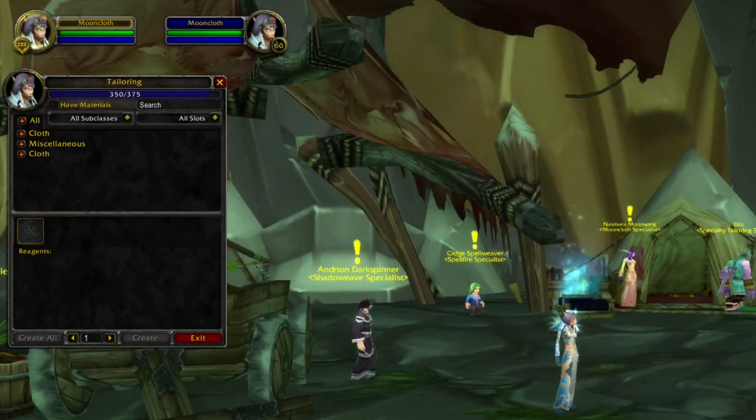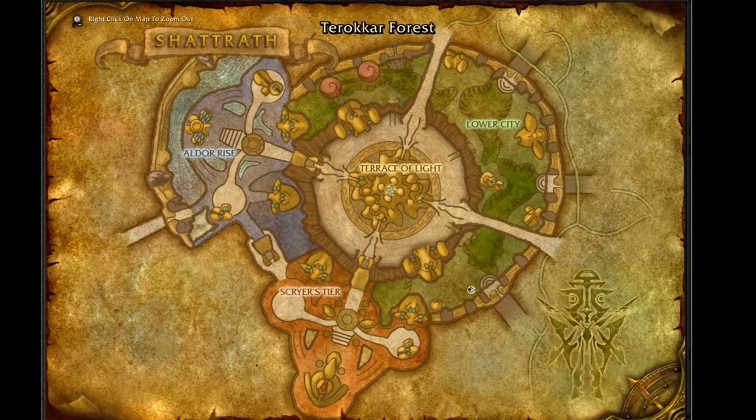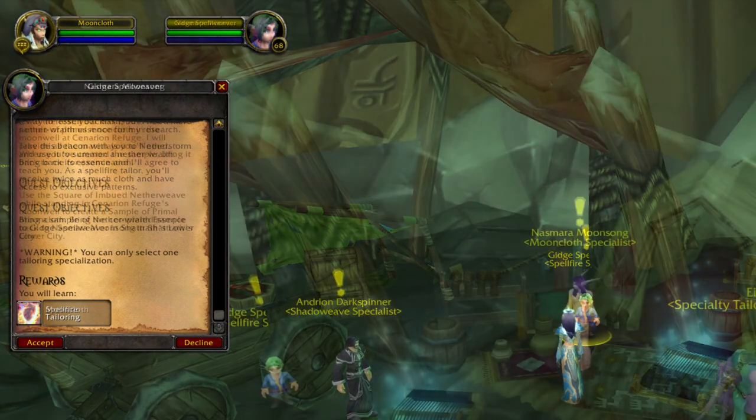You will be able to pick up the specialization quest at level 60 with 350 tailoring skill. The specialization quest is picked up in Shattered City at this location. You will be able to choose between Shadow Weave, Spellfire, and Mooncloth Tailoring.